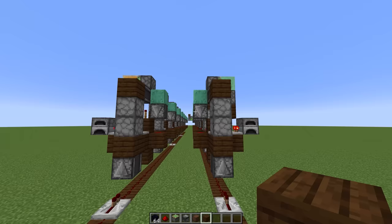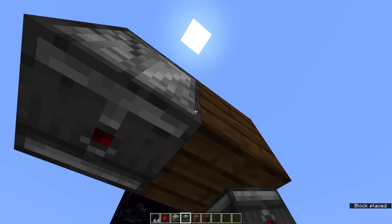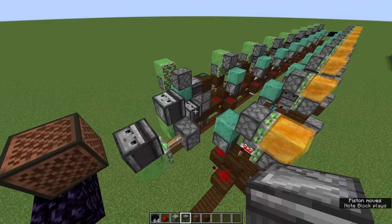Before we set it off, underneath one of the lines of copper that's going to come back, we're going to build a little staircase with an observer facing down into the top of it. When the copper makes its return and is pushed over this, it's going to send a signal down those lines to reset all of the items inside the droppers.